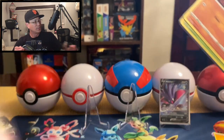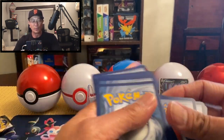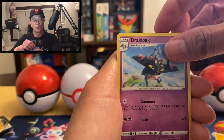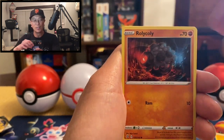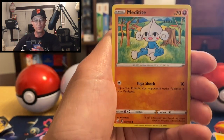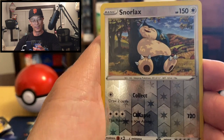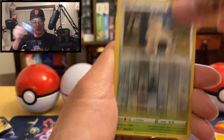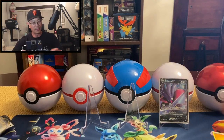I will leave a link in the description for yesterday's video, don't miss it. Fighting Energy, Drakloak, Tranquil, Sonia, Rolycoly, Applin, Hatenna — Magikarp, Meditite, Snorlax reverse hollow. Look at that Snorlax, so happy under the tree! Three two one — Ludicolo non-hollow rare. All right, next pack.